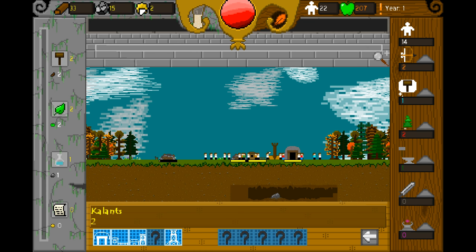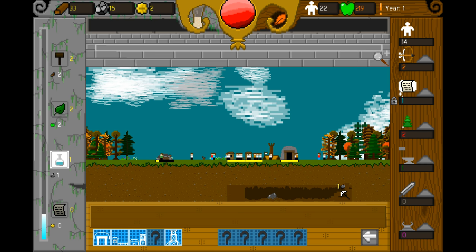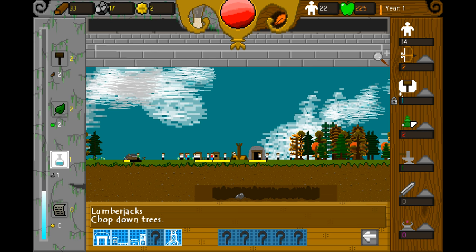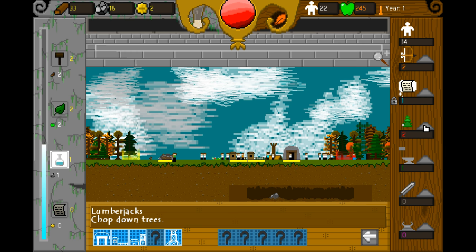So we have 33 wood, 15 hebium — which I'm guessing is stone — and two calants. We should get a market. What do we need for that? We need two of these guys, so let's grab those. Keep on mining away here. I'm going to get our lumberjacks to take down some of these trees over here. Whichever one they want, they can do either way.